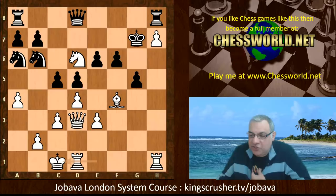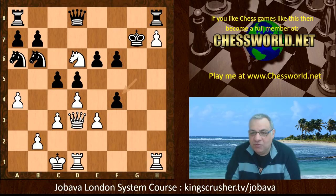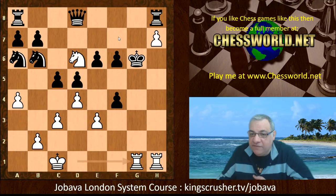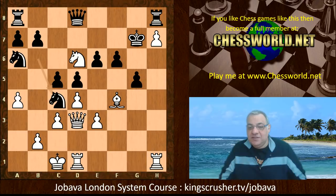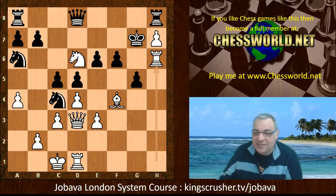Bishop takes f4, Bishop takes f4, g5 — things have clearly gone wrong for black. The king safety issue is major. White just consolidates the queenside and is going to use that g-file with great effect. Knight c4 — in fact there's a beautiful move in the variation here. Can you spot the most efficient move on the chessboard? There's Queen g6 check: if King f8, Queen f7, and if taking, this is actually checkmate — the knight covering the f7 escape exit.